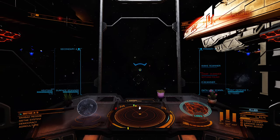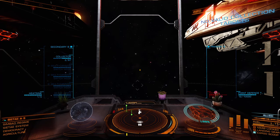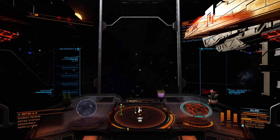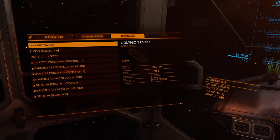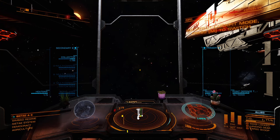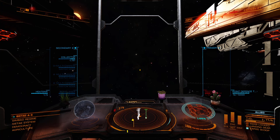Let me switch over to my limpets. Open the cargo. It looks like there are some friendlies here, which is good — I'm definitely not in a ship to fight anybody. Unless those friendlies are also grabbing escape pods, that would not be good. I'm going to just launch some more drones. I only see two escape pods now, so two of them must have gotten collected by these guys.